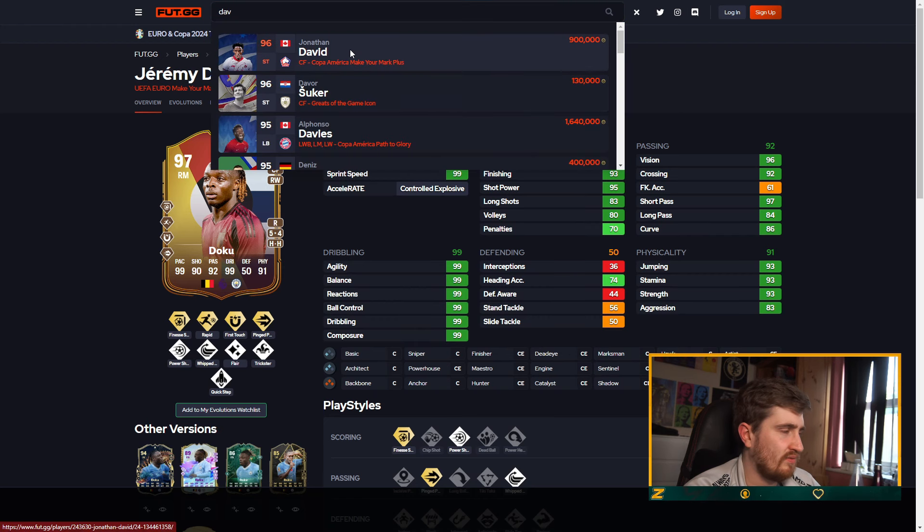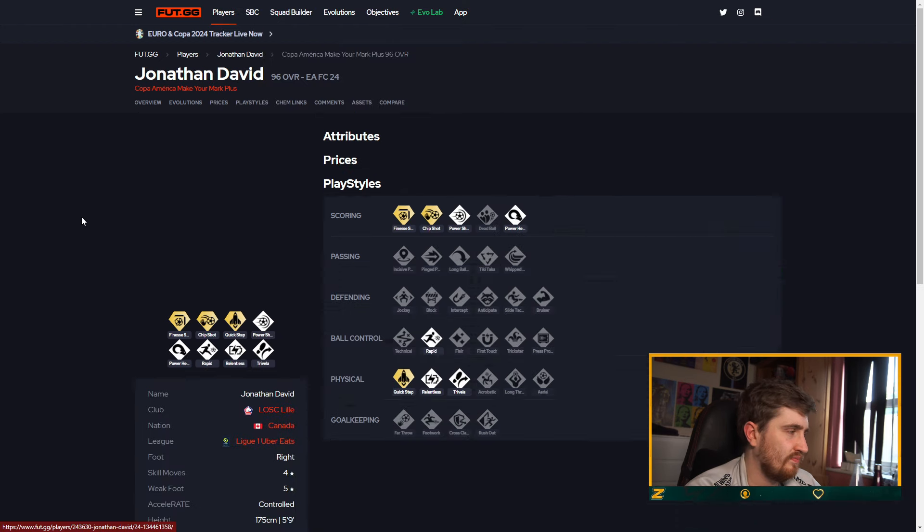Jonathan David — Finesse, Quick Step, five star weak foot. That card's pretty crazy as well. I'm gonna move a few of these down a bit otherwise the whole top tier is S-tier. The whole card's just incredible.